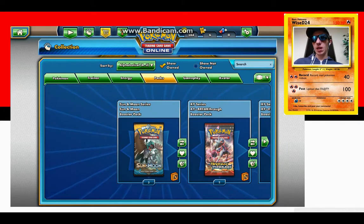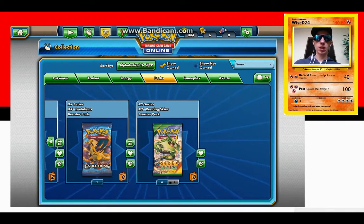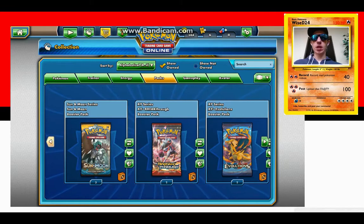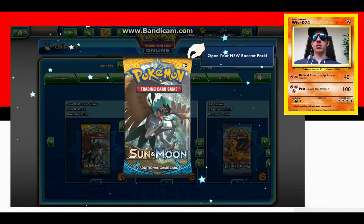I got three Sun and Moon, two Breakthrough, two Evolutions, and a Roaring Skies. Like I said in my first episode, I'm an art rich man — this is Pokemon on a budget lifestyle. This is a pretty decent amount of packs for me to open. I've seen some videos of guys opening ridiculous amounts of packs, but let's just see what we get. We'll start off with the Sun and Moon.